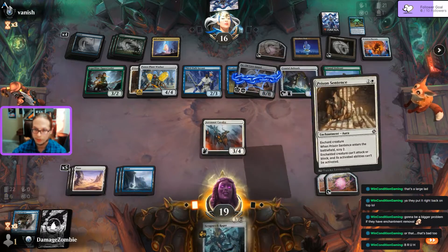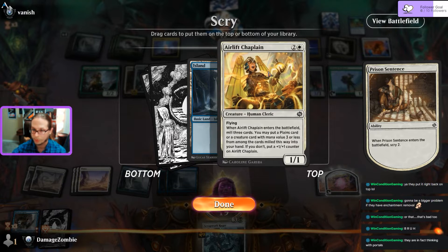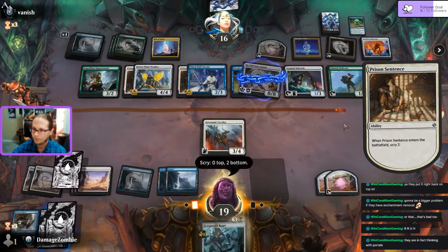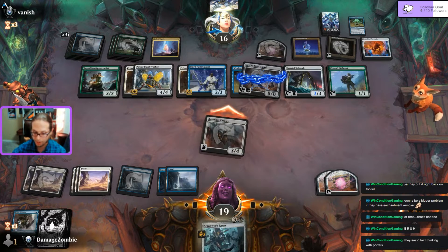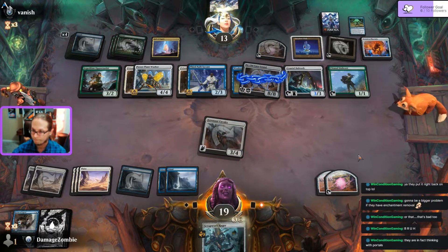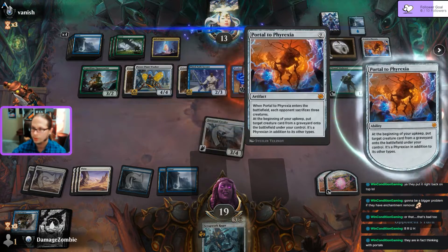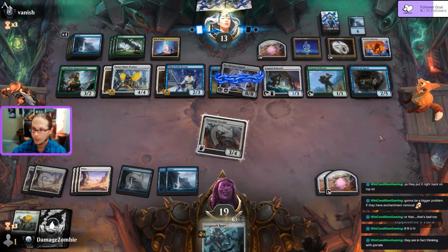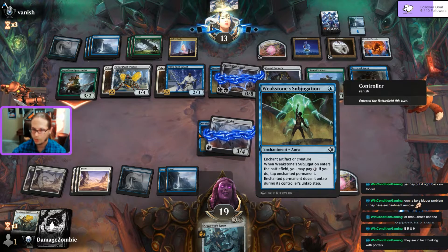They are thinking with portals and I don't like it. I can fly over their head for three. Got them. Surveil - oh it's like Scry. They're going to use that to... nope, they're stealing my Retrieval Agent! What? That's my thing! They have no cards in hand and I have Planeswalkers. Two-three surveilling. I have no way to deal with all this now.